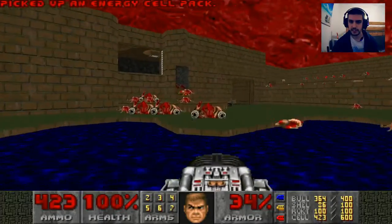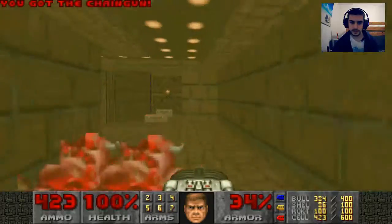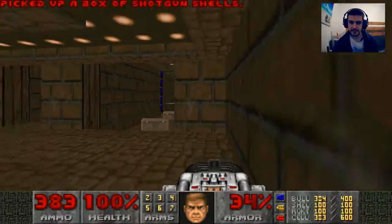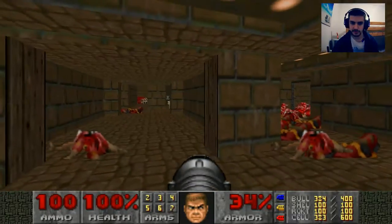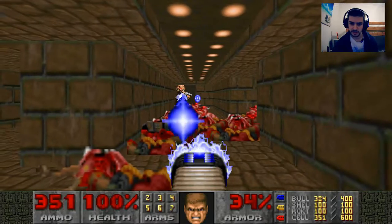Right, this next bit — same thing we did twice in this map if you remember. Open this blue door and then the Cyberdemon — if I die now I'm gonna go frickin' berserk. I'm just gonna play it safe — no fancy advanced guard stuff.